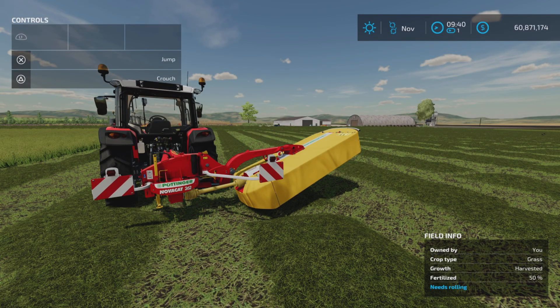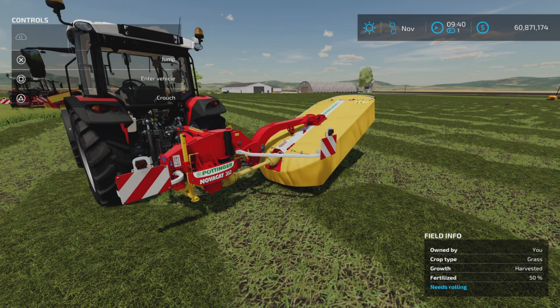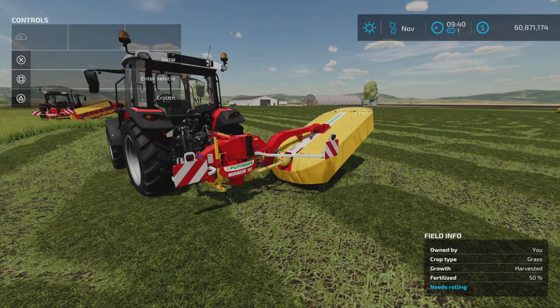There you go — Pottinger Nova EuroCat Pack by AgriDesign Austria. Are they any different? Not really. They cut grass, and there are eight different ones of them. Thank you for watching. I'm Loony Farm Guy, and remember, it's only a game — bye for now, good night.